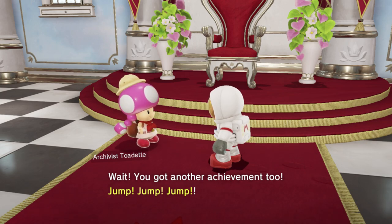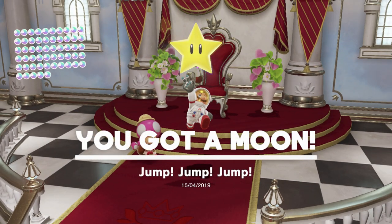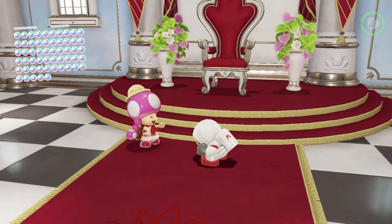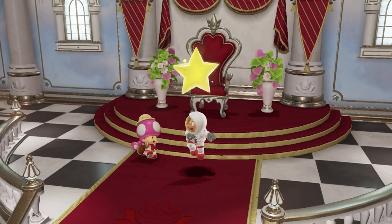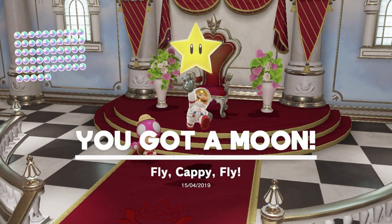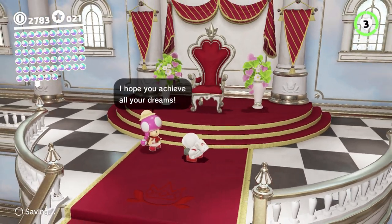'Jump Jump Jump' is for just jumping a lot — I think 10,000 jumps is the amount you need to get the moon. 'Fly Cappy Flies' is for throwing Cappy, and I think it might be 10,000 for that one too. We can check in a moment. And that's everything — finally.